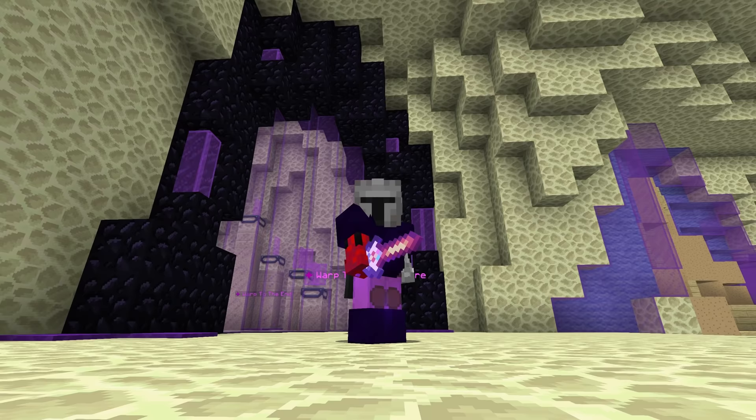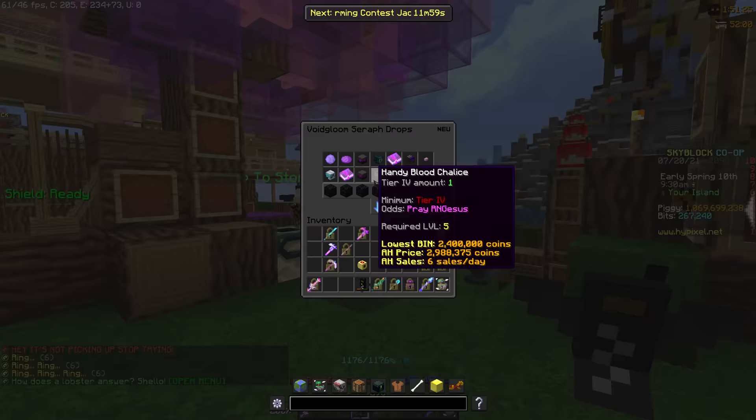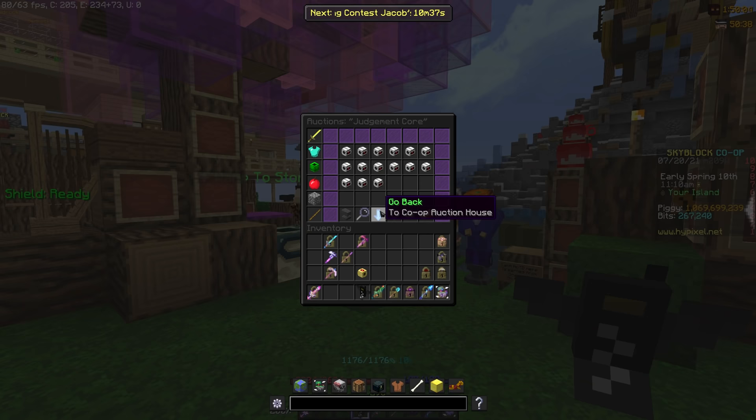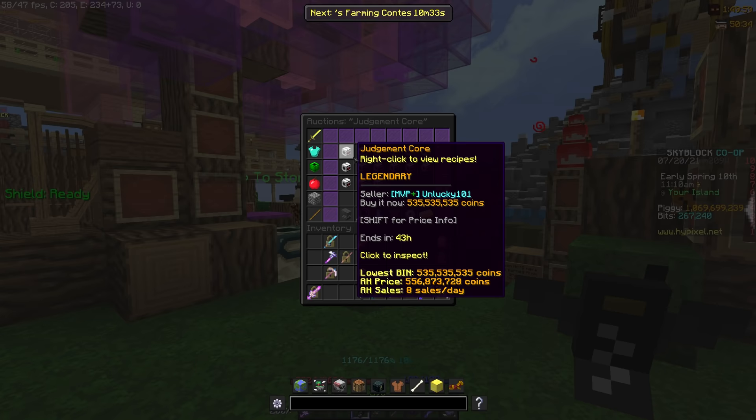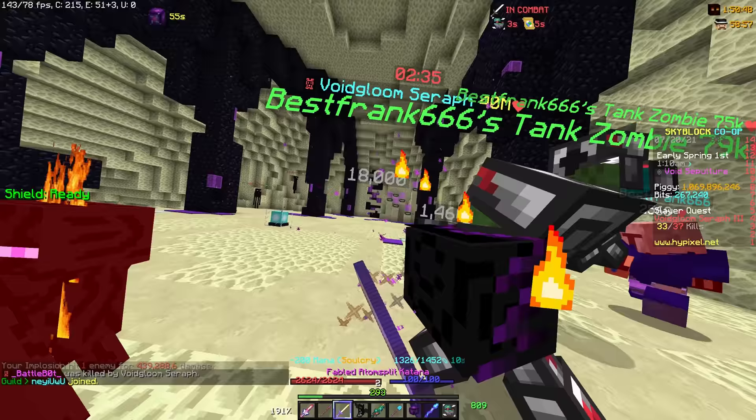Enderman Slayer is still some pretty decent profit as long as you can kill them. Tier 3s make around 4 million coins an hour. Null spheres alone are gonna make you a bit of money, but extra drops like summoning eyes, blood chalices, espresso machines, and transmission tuners add up — and that's just tier 3. If you can do tier 4s, then you can get a 600 million coin judgement core alongside a higher chance to get all of the other rare drops, which will make you a lot of money, although the amount of things you have to keep track of here can be quite mentally draining.